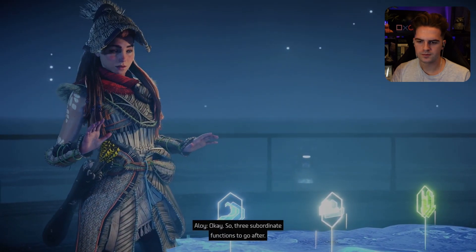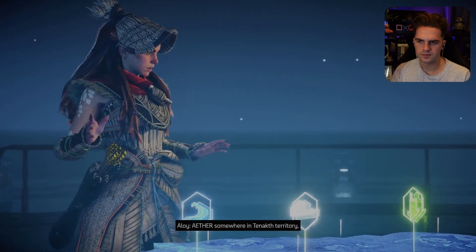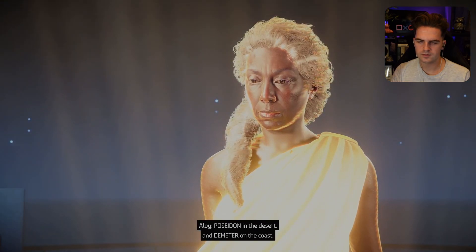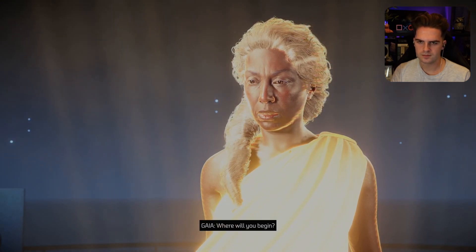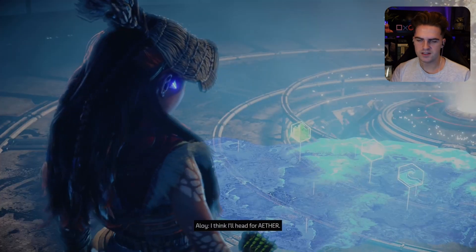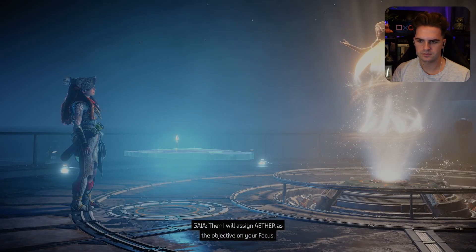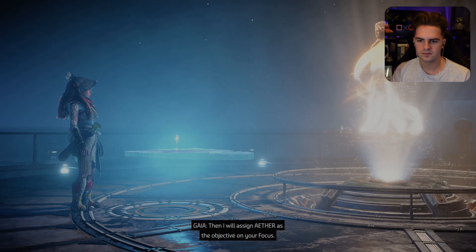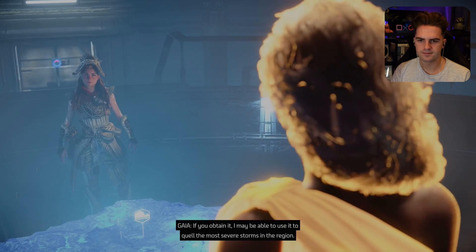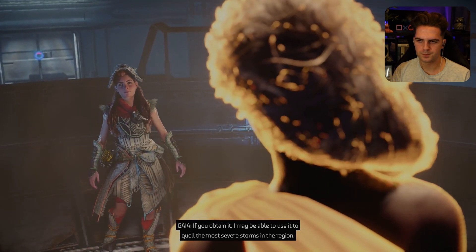So three subordinate functions to go after: Aether somewhere in Tanakh territory, Poseidon in the desert, and Demeter on the coast. Where will you begin? Aether then — level 17, I think I'll head for Aether. Then I will assign Aether as the objective on your focus. Thank you, it's very handy. If you obtain it, I may be able to use it to quell the most severe storms in the region — though I will require Hephaestus to permanently stabilize the biosphere. Should you change your mind, you can update your objective via your focus interface at any time.